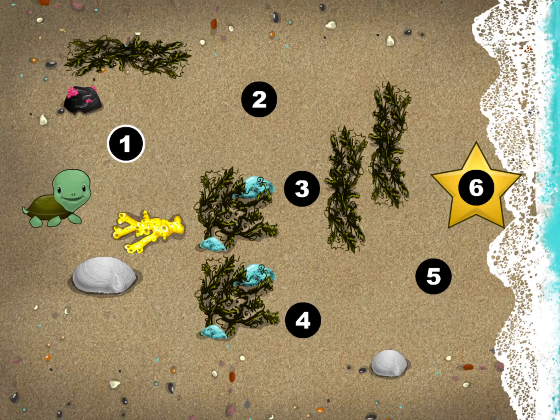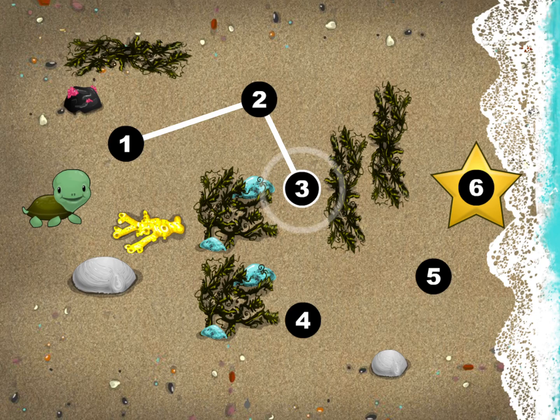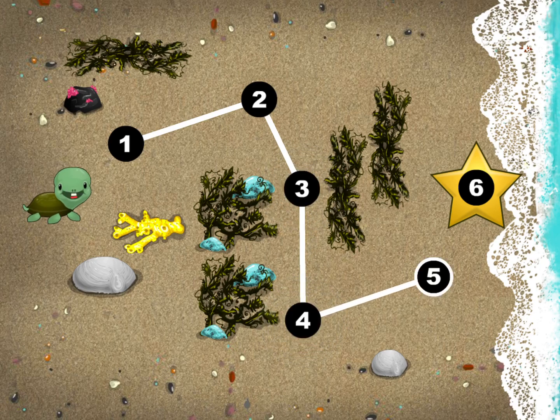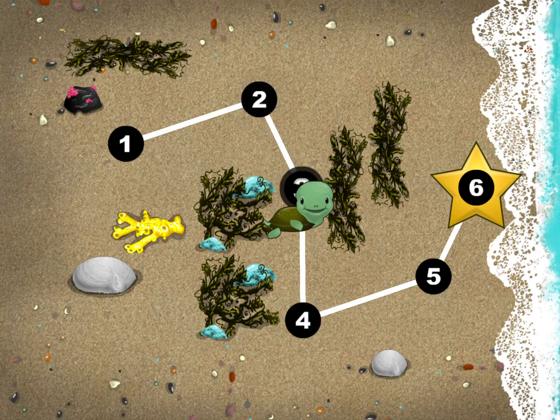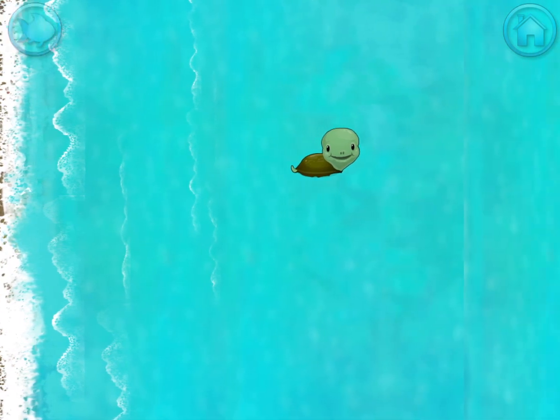This baby turtle needs to get to the sea. Connect the dots to show her the way. Use your finger to draw a line between the one and the two. Yes! 1, 2, 3, 4, 5, 6. Happy travels, little turtle.